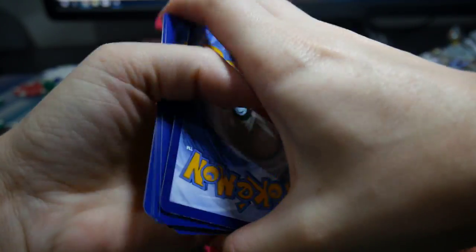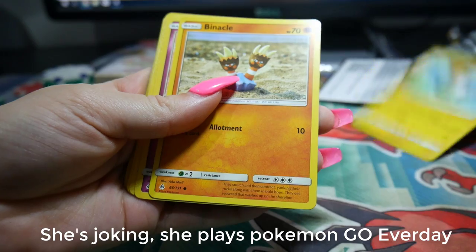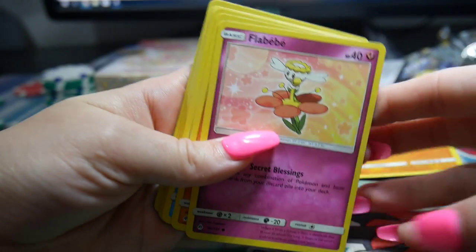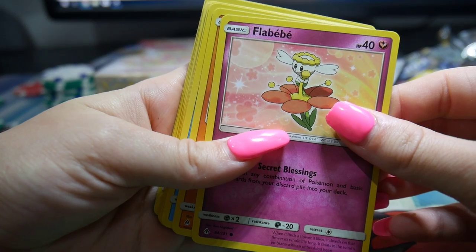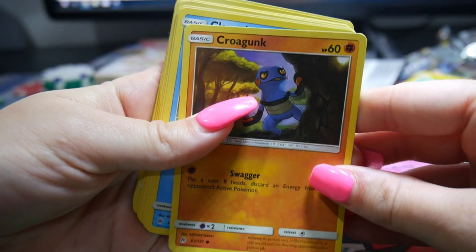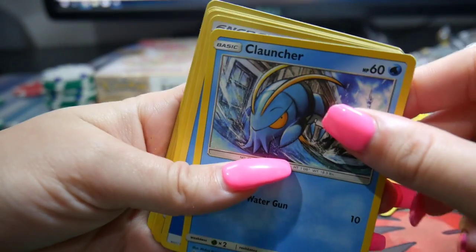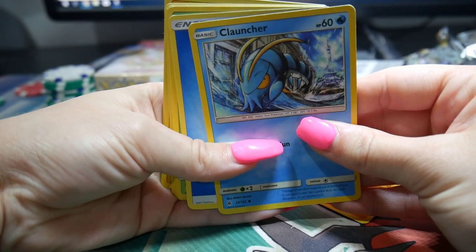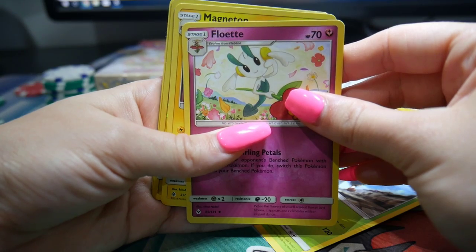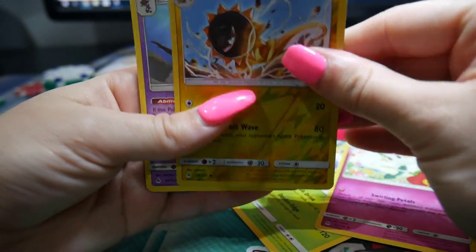It goes in! Alright, the first one we have is a Magnemite - don't know what that is. A Binacle - see ya! Oh, I like this one, it's a Flabébé - yeah, a Flabébé, that's what it is. This one is a Croagunk - I think that's right. Am I right? Yes, Booster said I'm right.